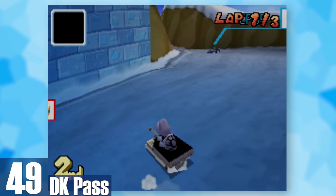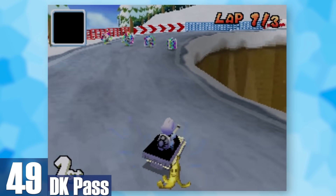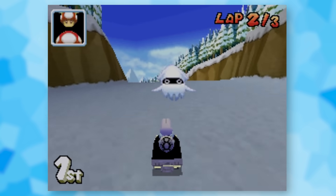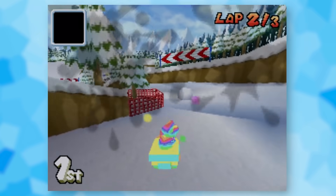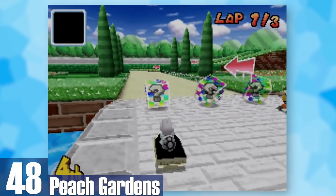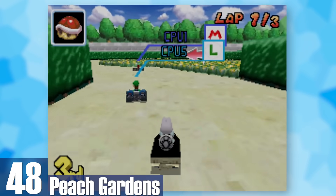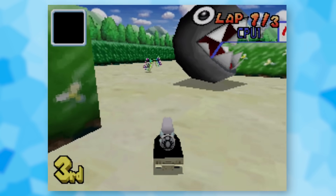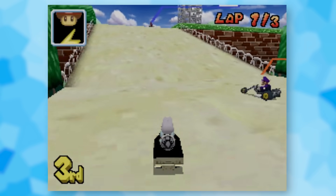49: DK Pass. Climbing up and down this mountain is a pretty good time — there are snowballs to avoid along the way. The best part of the map is that hidden item box that always gives you stars or mushrooms. 48: Peach Gardens. Driving through a massive garden with Chain Chomps as guards is a brilliant idea and works perfectly with a maze-like structure.